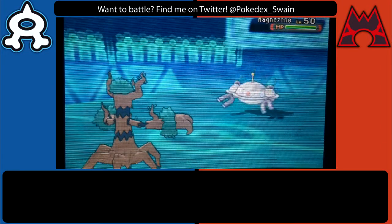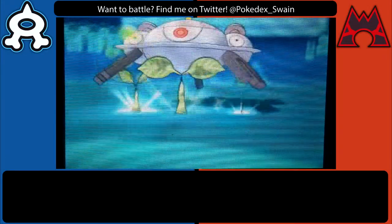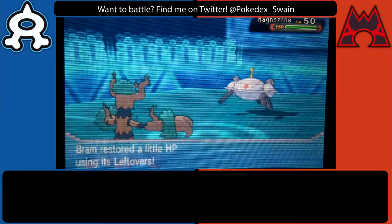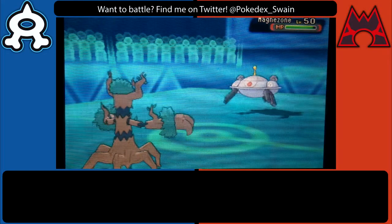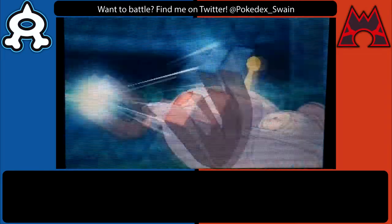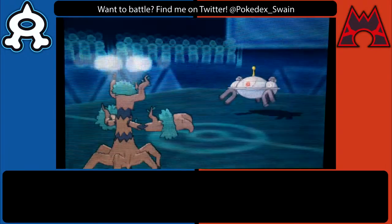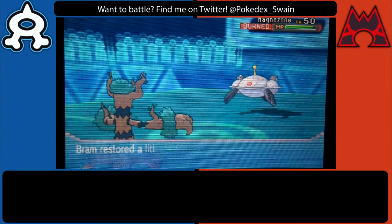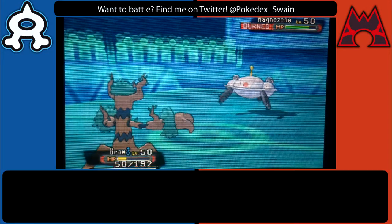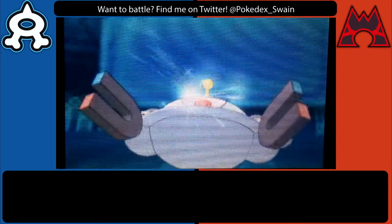I actually led with Zoroark figuring that he might go for a burn with his Jellicent, so I switch out into Trevenant as he did not know that was my Zoroark. I don't really have anything I want to switch into Magnezone and I needed to figure out its set. Flash Cannon is hitting pretty hard, and this Trevenant has Horn Leech, Shadow Claw, Willow Wisp, and Leech Seed, so I was just trying to make sure that when Trevenant switched out I had broken Magnezone's Sturdy and put it in range to finish off.